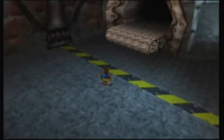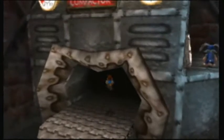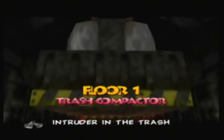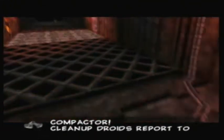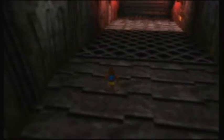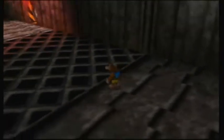Trash compactor. 'Intruder in the trash compactor — clean up droids report to floor one.' What we need to do is get to the other side — there's Banjo by himself. But there are crushers, and if you stand below them you get crushed. It's very similar to Stomponodon in Pterodactyl Land, where you'll be left with just one hit point. To make that part a little easier, we want to go see Jamjars nearby.